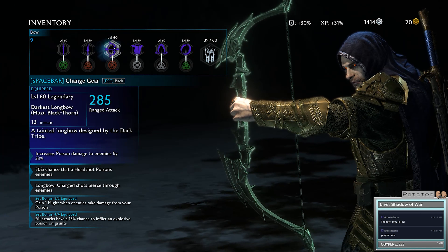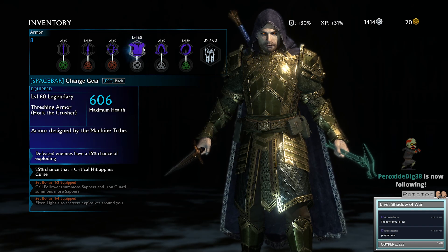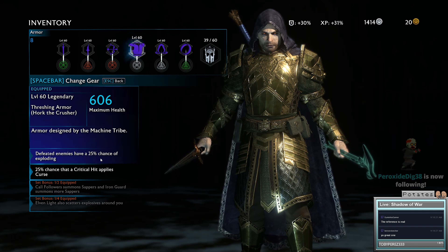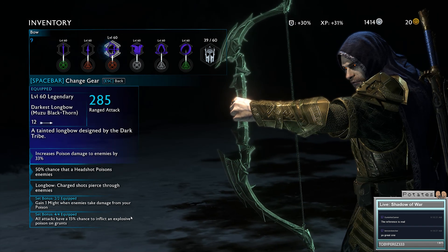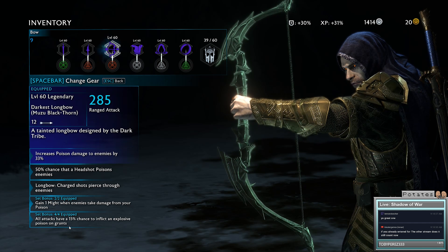With the three pieces, we move over to a chest piece. The main reason I have the machine tribe chest piece is because defeated enemies have a 25% chance of exploding. If you combine that with the four-piece bonus from the dark set, you'll have a lot of exploding things happening.